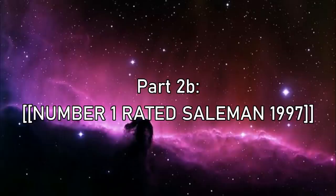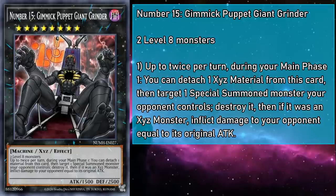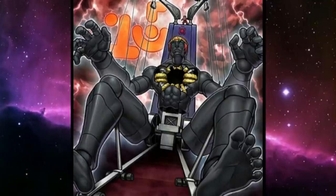Now it's time for the rank 8s. Each one also has a Chaos Xyz form reachable via a generic rank-up effect. Number 15, Gimmick Puppet Giant Grinder, is a rank 8 monster with 1500 attack and 2500 defense, requiring two level 8 monsters. Up to twice per turn during your main phase 1, you can detach an Xyz material to target a special summoned monster your opponent controls and destroy it — then if it was an Xyz monster, inflict damage equal to its original attack. So it's an anti-Xyz Xyz monster, but can clean up any special summoned monster if needed.